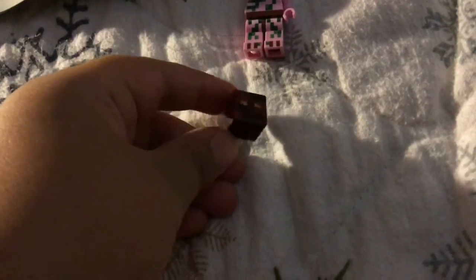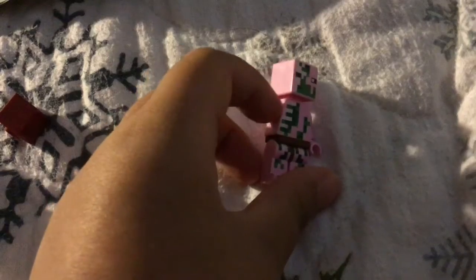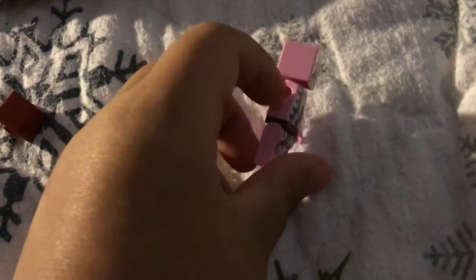And this is the magma cube — the little magma cube. You have to set that off to the side. And then this is zombie pigman. He doesn't have a sword and he doesn't have his right arm because someone destroyed it, but yeah, that's zombie pigman.